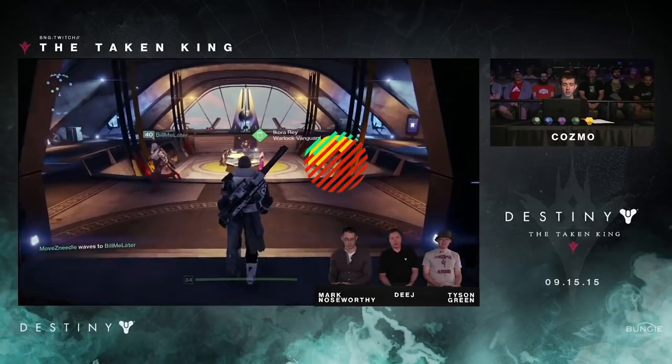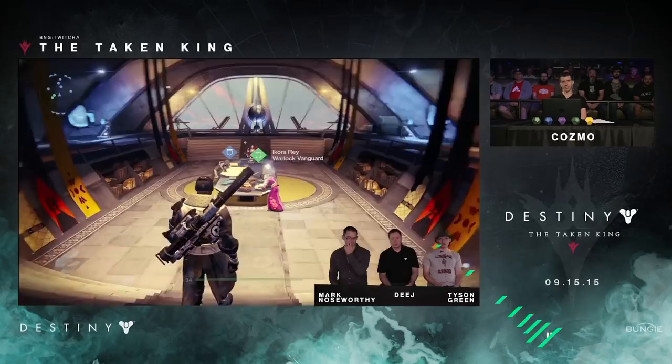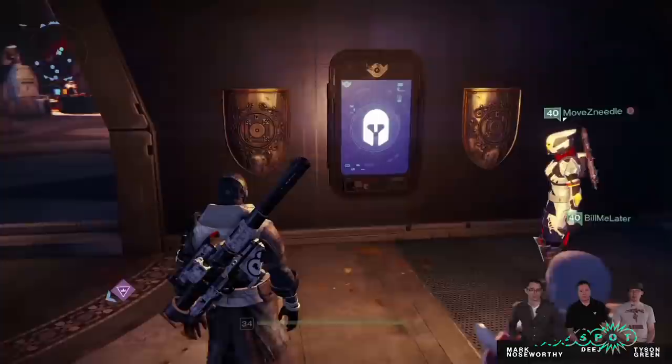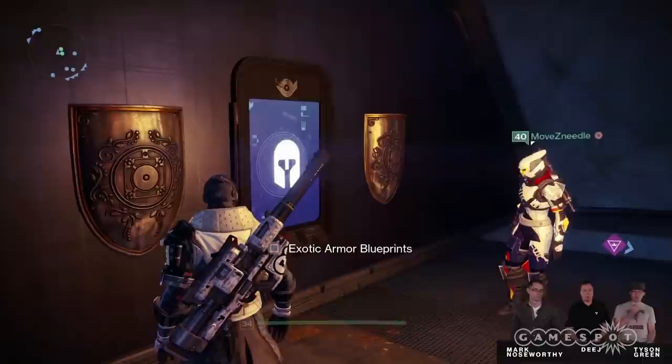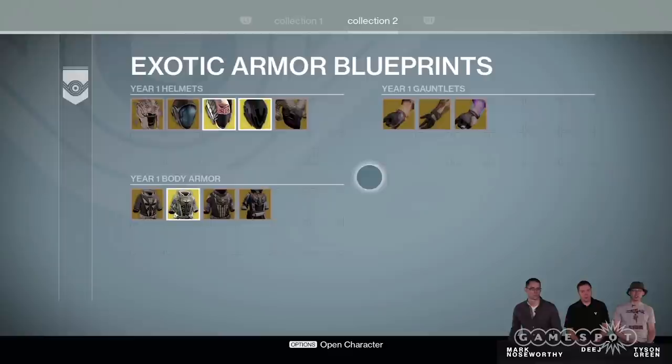What about Exotic Blueprints? So these terminals down in the Hall of Guardians are your Exotic Blueprint collections. An Exotic Blueprint is a record of having found one of these exotics in year one or year two. If you open up that terminal, you'll see the different exotics you've found and added to your collection. Every time you find an exotic, the blueprint is added to this collection.